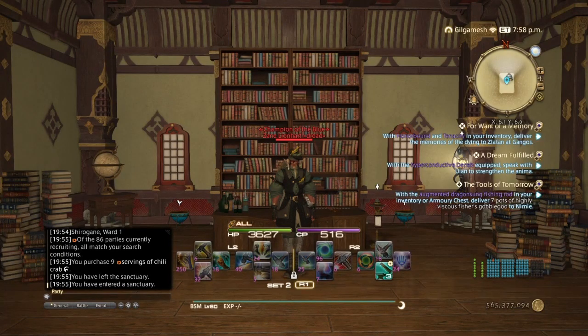Hello everyone, Zane here, welcome back to my channel. Hope you've had a great day so far. In this video, I'm going to show you guys how to craft the 35 durability and 70 durability 4-star recipes of patch 5.4 with the new script gear, the Hand Saint set.